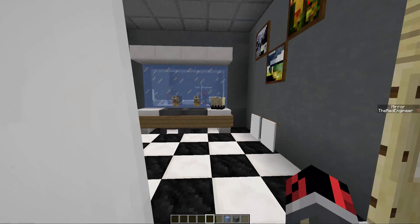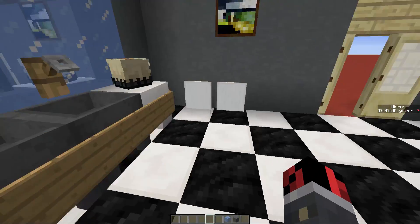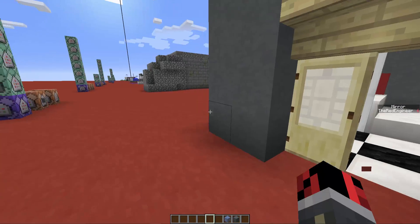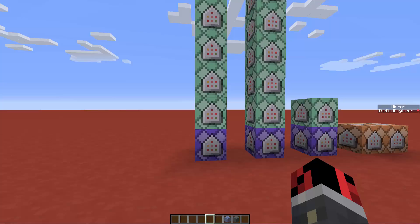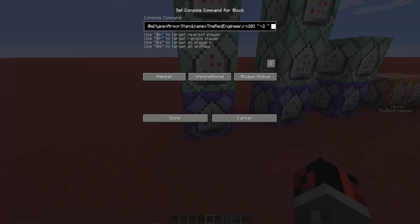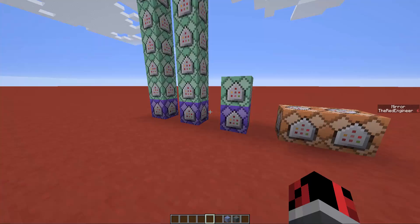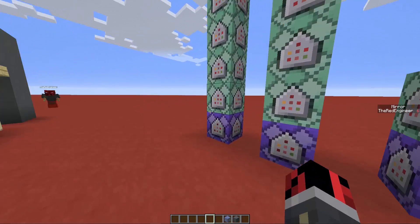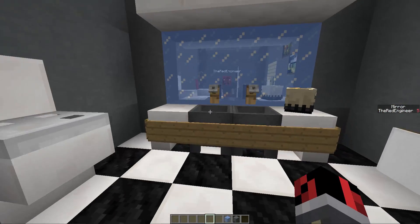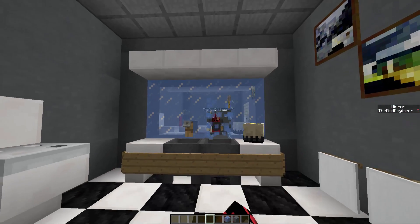I'm currently on version 1.9, but you can do this in 1.8 using the same commands — you'll just need to create a redstone clock instead of using the new command block modes added in 1.9. By the way, the colored command blocks are not a mod; they're the new command blocks in 1.9, so you should update your Minecraft. Anyway, I'll leave you with this really cool mirror and I'll see you in my next video — bye!